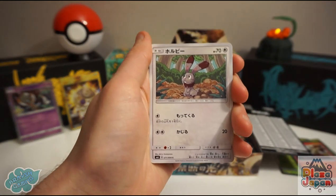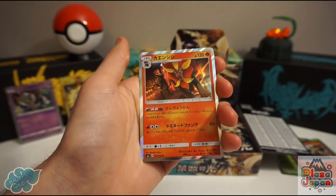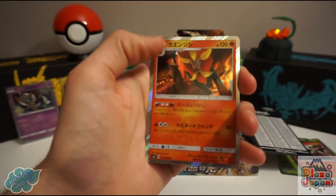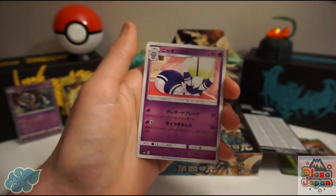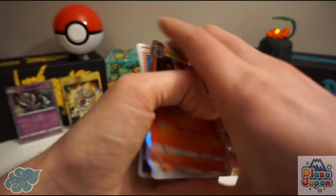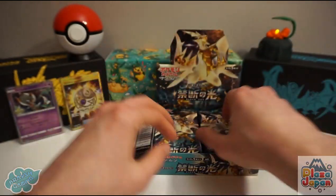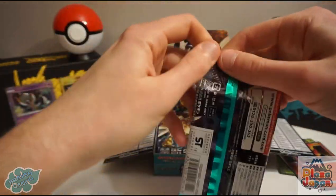There's a Meowstic, Bunnelby, Rockruff, and a Pyroar holo — one of my favourite holos. You can see Lysander at the back and it's a really nice looking card. There's also Espurr.